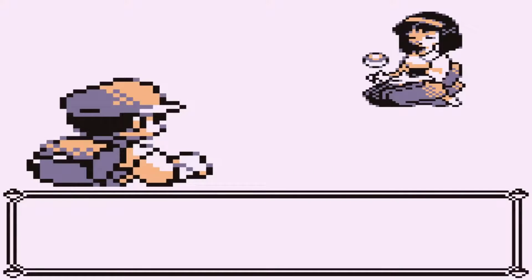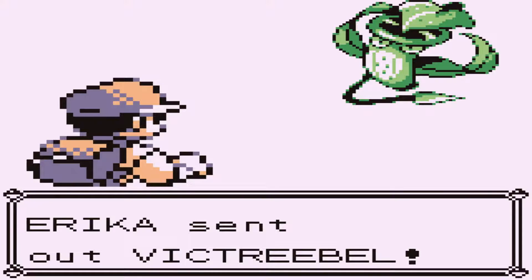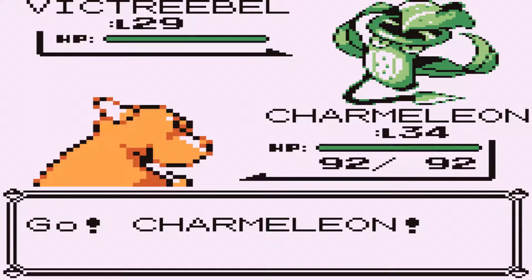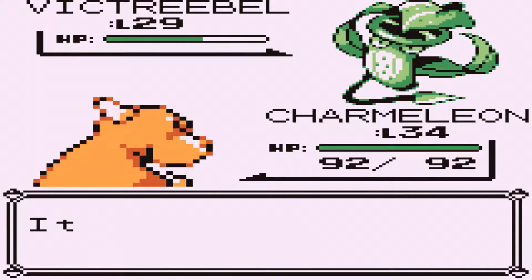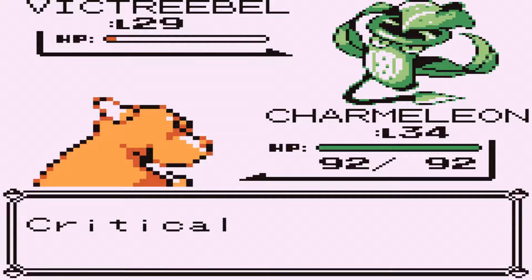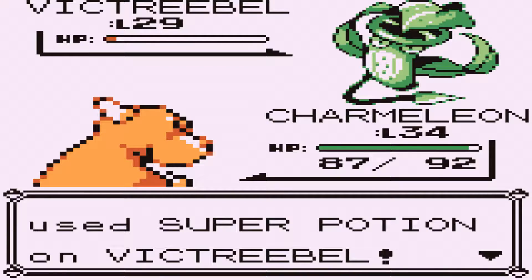Slash just has higher power and it's pretty much a guaranteed crit because of how fast Charmeleon is when he does it. Charmeleon also has a higher physical stat than special, and generally most of these grass types have more defense than special. Even so, Slash just crushes them — it's not even close.